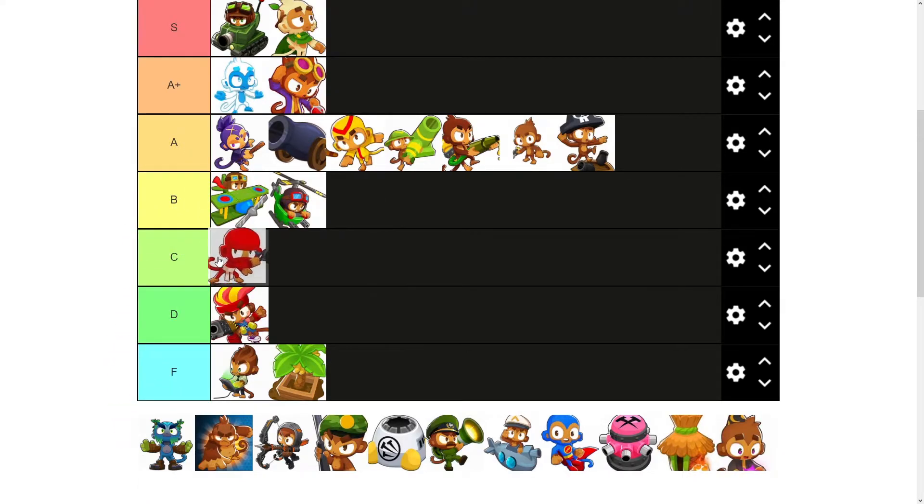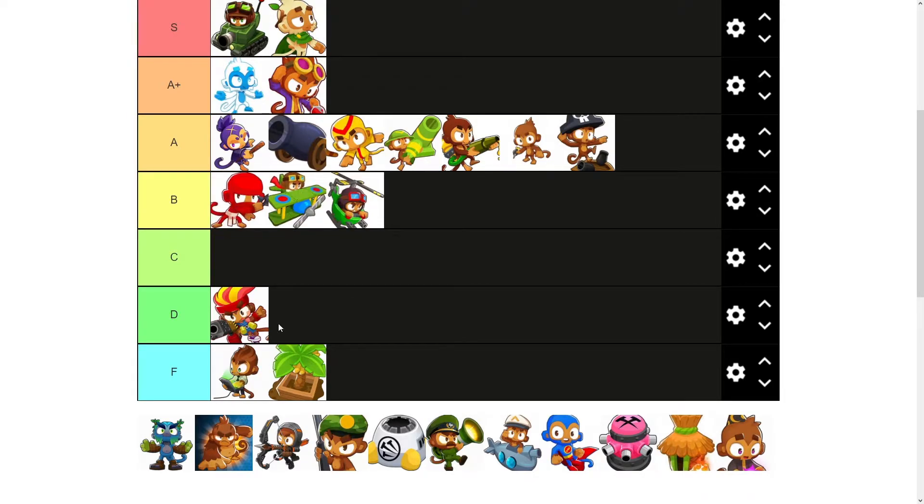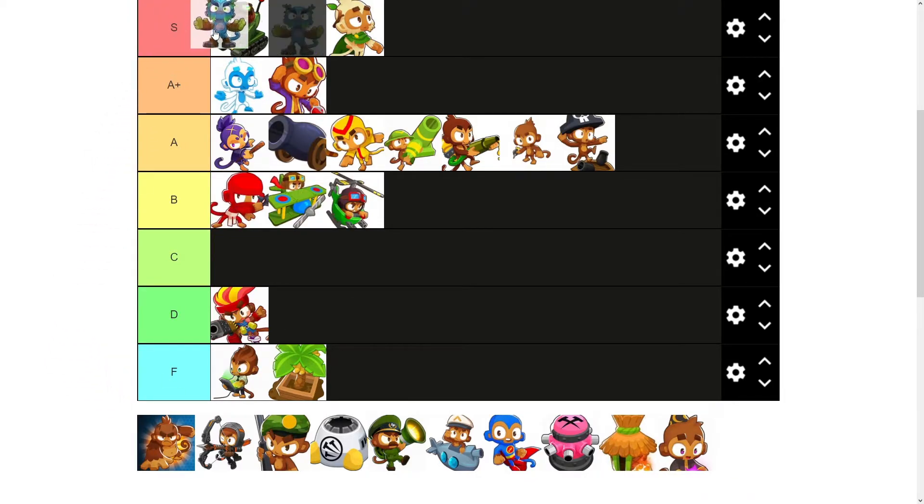Top of B — I don't like putting them top of B, but top of B, probably S tier. One of the best attacking units you can use. With the Druid strategy and just helping any magic units in general, I like to use Wizard and stuff — amazing.